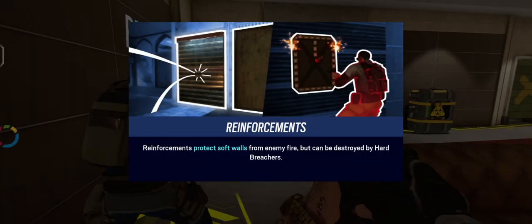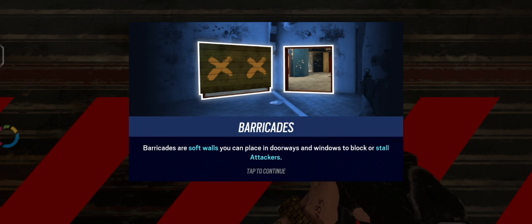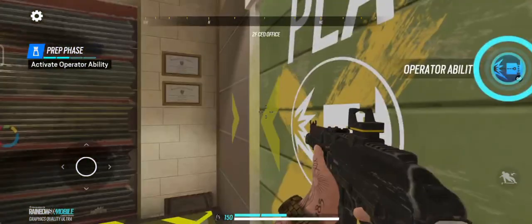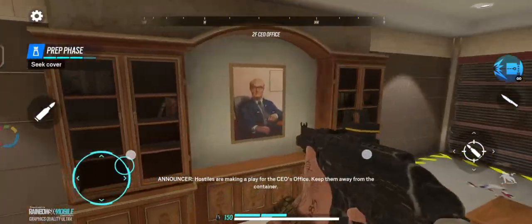We can't let that happen. This room looks mighty vulnerable. Place a trap by a doorway and a window for good measure. Ambush set — stay clear. Hostiles are making a play for the CEO's office. Keep them away from the container.